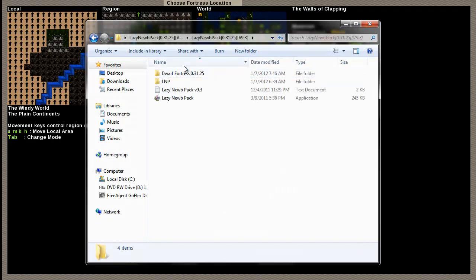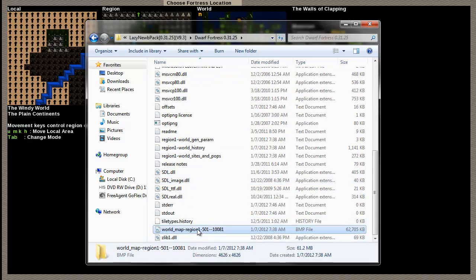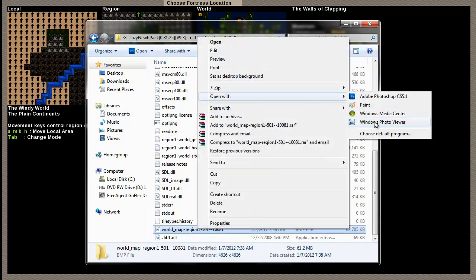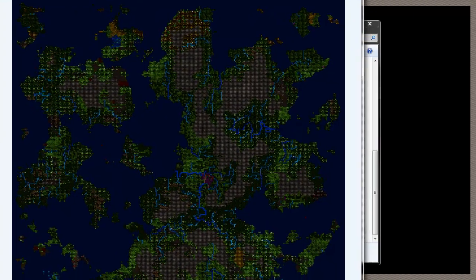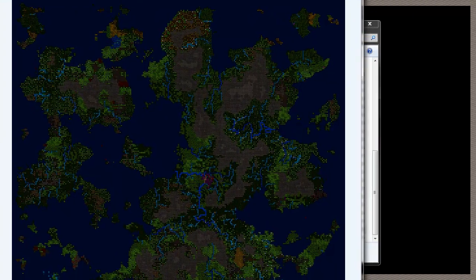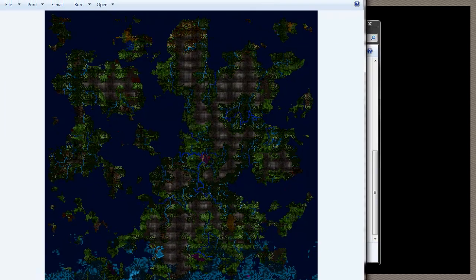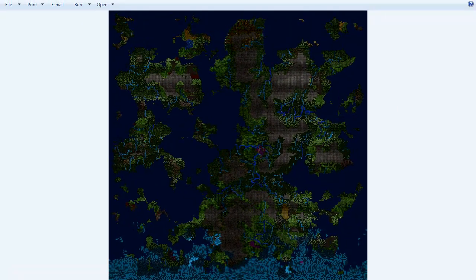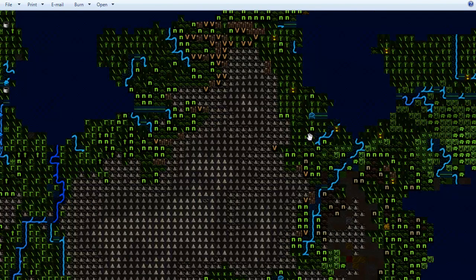Let me show you just how big this world is — I did choose large. We're going to open this with Photo Viewer real quick. It's a big world. I always like to choose large because I like that extra bit of just a lot of places to go. Each one of these squares is about 50 by 50, and inside of those is even more — I think it's 15 by 15, so it expands out and fleshes out a lot.